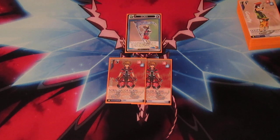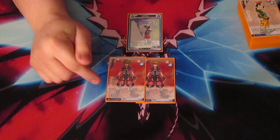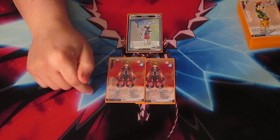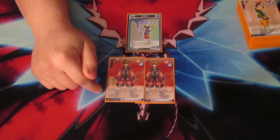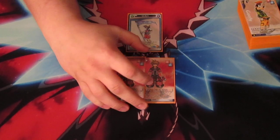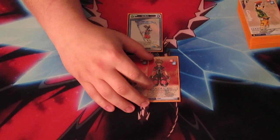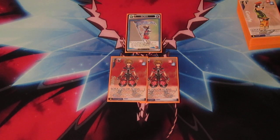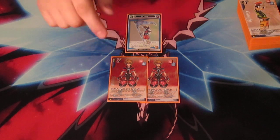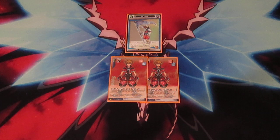First we've got 2 Valor Form Sora. He has an automatic 9 attack, 0 support value. He can equip 2 equipment cards at a time to himself instead of only being able to use 1. And every time you win a challenge against your opponent, you do an additional health damage — it works just like Soul Eater for Riku. But if you lose a challenge while Valor Form is on top of your Sora player card, the Valor Form gets discarded. That's why you play 2, just in case.